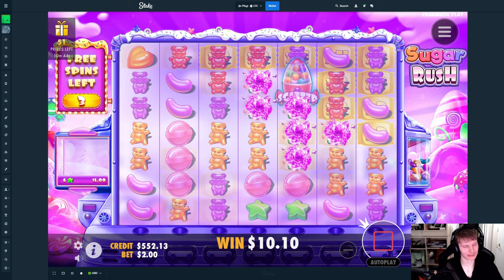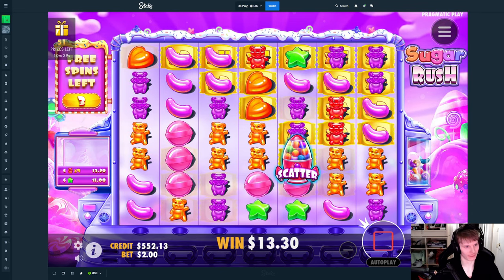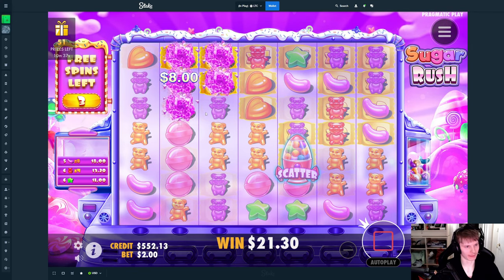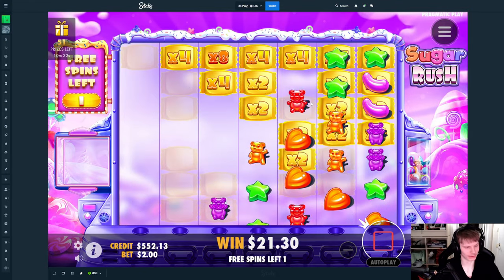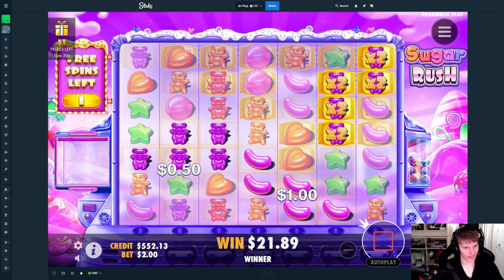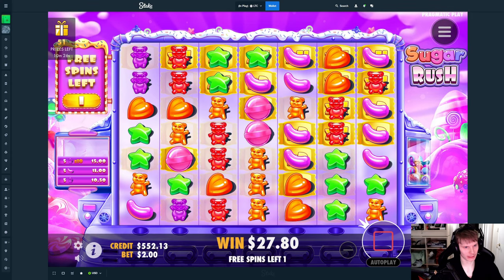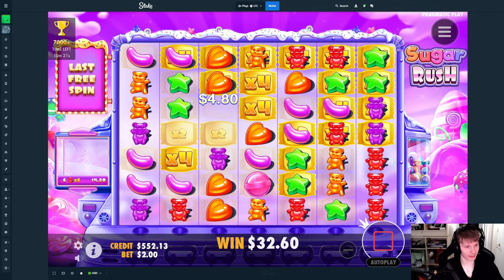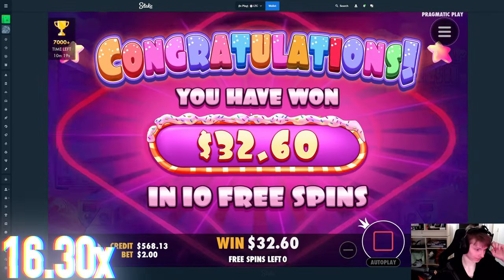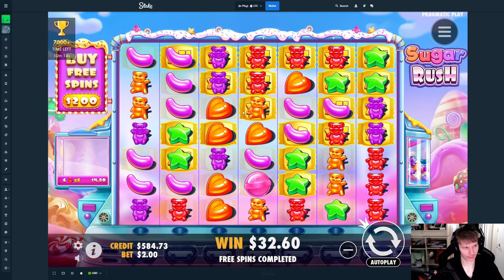No slot should bait this much. Before an update it wasn't this bad with the baits, now it's so crazy. One more star, jelly bean — none of them. Okay, so we lost $400 from buying the normal Sugar Rush. We're gonna jump over to the Sugar Rush 1000 and hopefully that's not gonna be as bad.